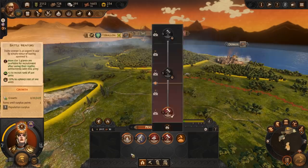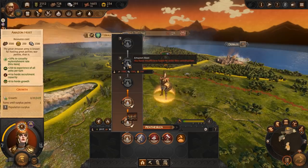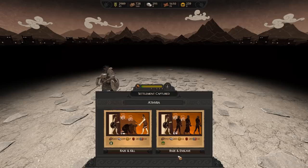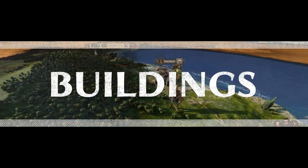Upgrading the war circle and a few other buildings will increase the rate at which the horde can grow and gain surplus points. You can see that you gain surplus points faster than a non-horde faction, only taking 20 to get a point. Another way to grow your horde is to raise and enslave a settlement, which will give you a boost to your growth.